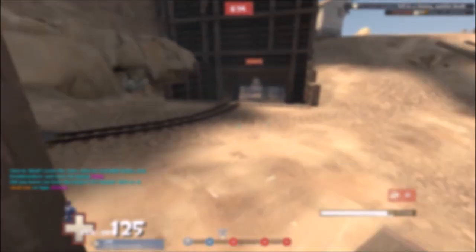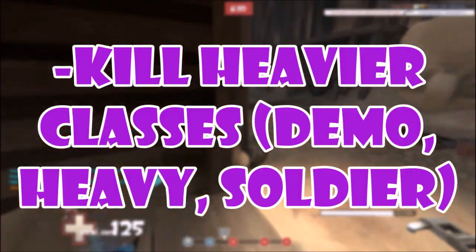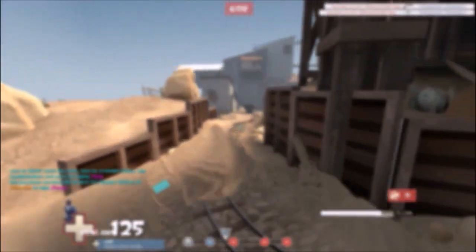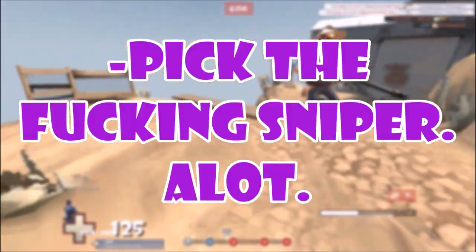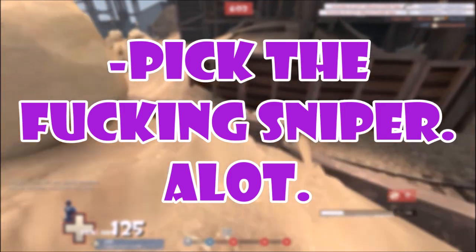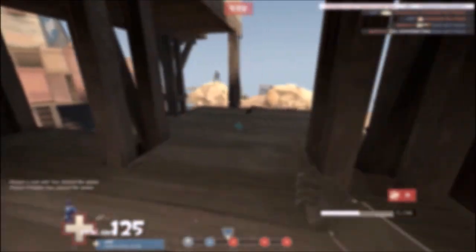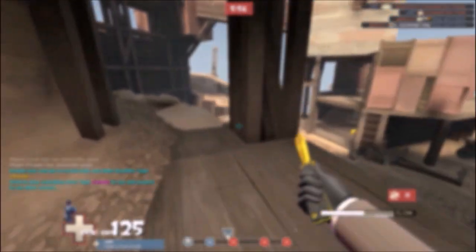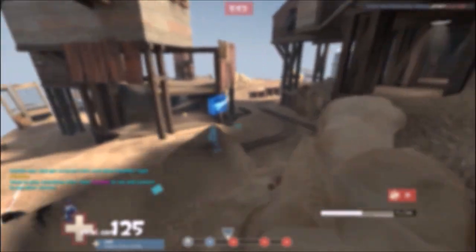Generally, you want to kill heavier classes — demo, heavy, soldier, anything that'll help with a push a lot. Third point: pick the fucking sniper. Seriously. The sniper can take out your medic in one shot, and it's a lot easier for a spy to kill a sniper than to find another spy. So get the sniper.